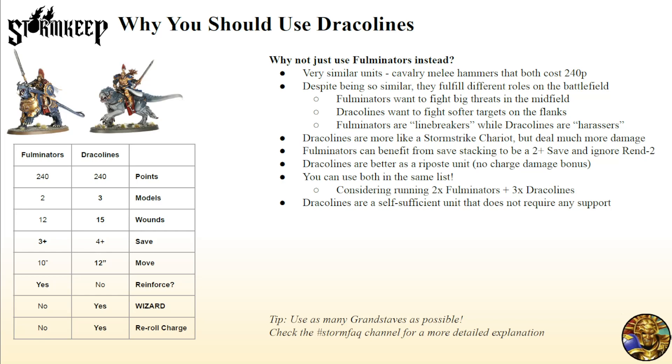At 240 points, there's a choice between two Fulminators, three Dracolines, or a Stormstrike Chariot and three Aether Wings. As you can see in the table, Fulminators and Dracolines are very similar units — both 240 points. Dracolines have one more model, three more wounds, a worse save, but they are faster. They are a wizard and get to reroll charges. The main difference is that Fulminators want to be reinforced — or at least they can be. They're a self-sufficient unit that does not require any support from the rest of your list.